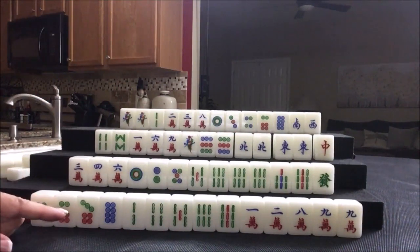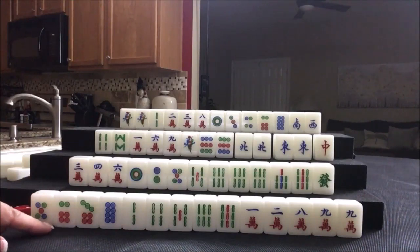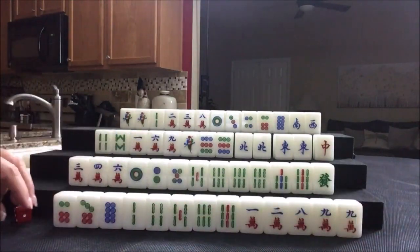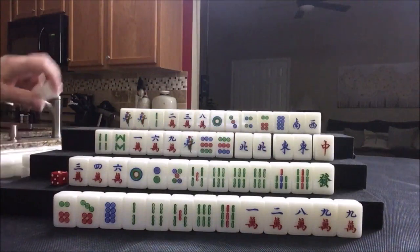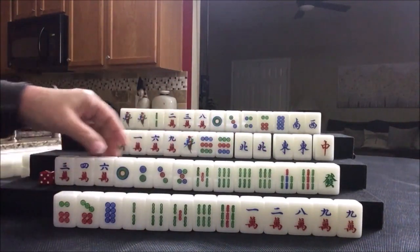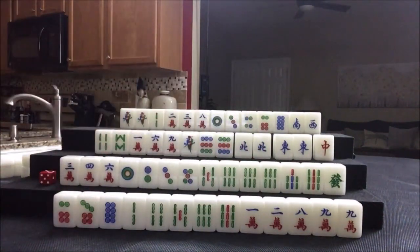All right, here we go. Here we have a very difficult situation — we need to just start getting rid of these dots. Five dot, up here we need to collect bams. Three dot — that's not good. All these players are in a difficult situation, every one of them.